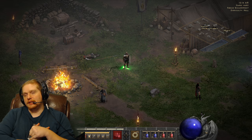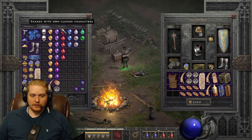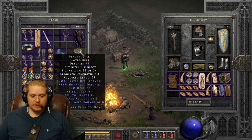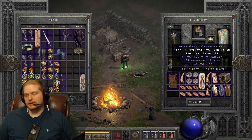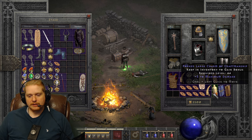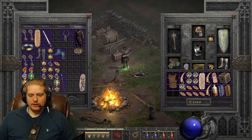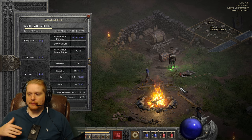We talked about all resist, individual resistance, life charms - 20 to life charms are pretty valuable, especially if they have other effects. Things like faster hit recovery can be very valuable. Grand charms can cap out at 12% FHR, large charms are around 8-10%, and small charms are like 3-4% FHR. By themselves they're not amazing, but if you find an FHR charm that has 20 to life on it, it's absolutely worth keeping. Or a faster hit recovery charm with magic find or all resistances - absolutely worth keeping.